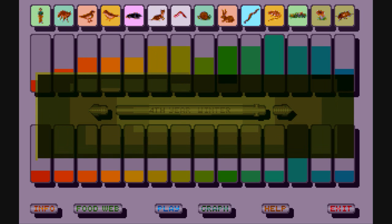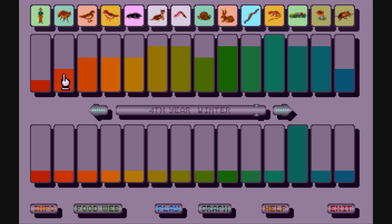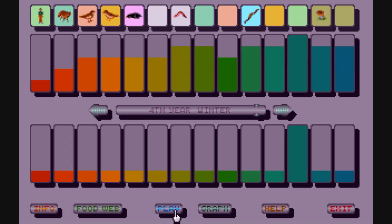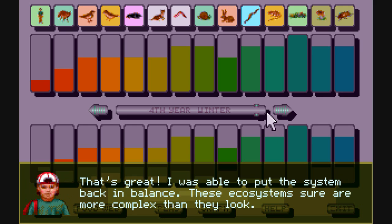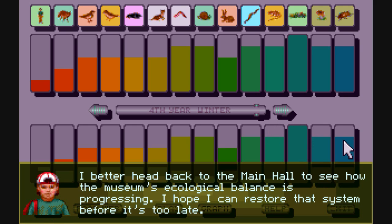Those ones die, huh? Let's try that. I think I might have been one off in my assessment. We're going to need more plants because everybody needs plants. Let's try that one. Here we go — now everything's back in balance, we have fixed the ecosystem.